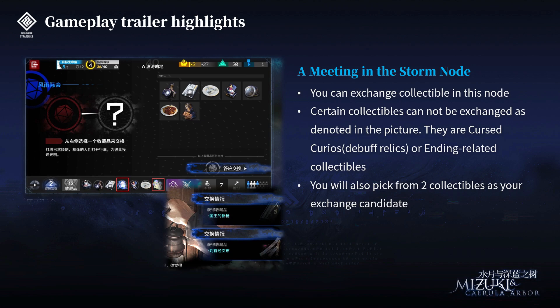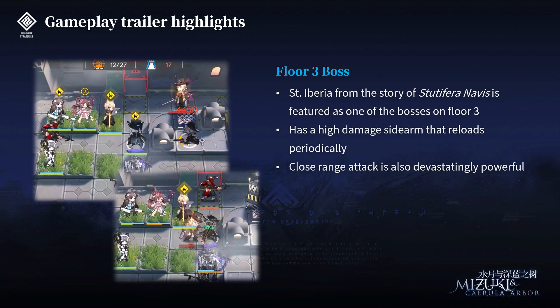Next we have a showcase of the Meeting in the Storm node. As you enter this node, you can exchange collectibles, but certain collectibles cannot be exchanged — they appear in the collectible showcase but aren't available in the selection, either because they are Curse Curios (debuff relics) or ending-related collectibles. You'll also be able to pick from 2 collectibles as your exchange candidate, so it's no longer completely random — that's a good optimization.